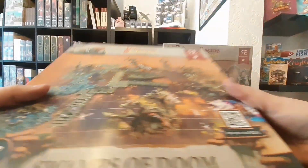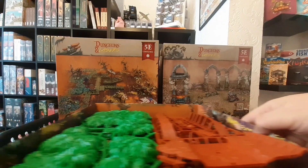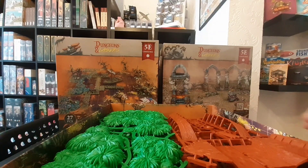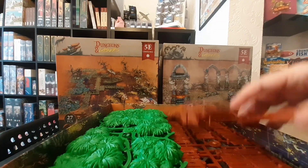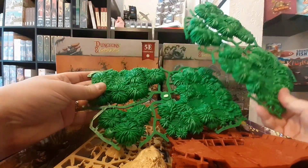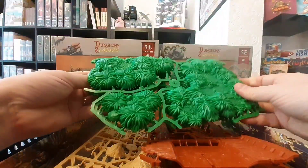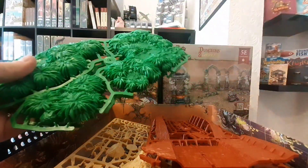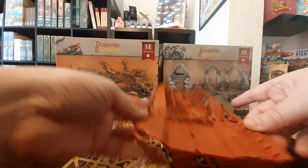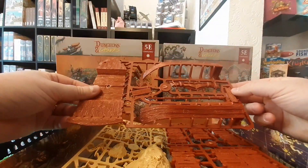So we've got the Swamps of Doom here. These are all sort of multi-part kits — some assembly will be required on some pieces. We'll start here: we've got the weeds, the mangroves, whatever you want that to be. We've also got the boat here, which looks very cool, and the pier.